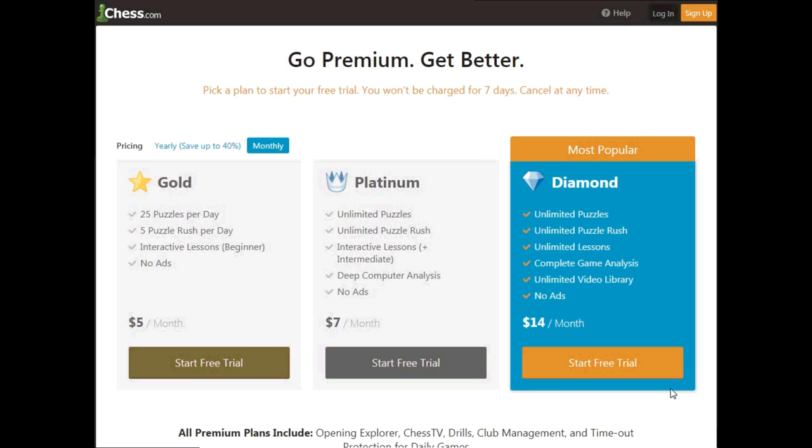Guys, I've got exciting news — I'm going to conduct a Puzzle Rush Contest for my subscribers. I'm giving away 3 one-month diamond club memberships of chess.com. You've got 7 days to participate: obtain your best Puzzle Rush score, comment your highest score below, and the first 3 winners get a free one-month diamond club membership. Subscribe to the channel to participate, and send a screenshot of your highest score along with your chess.com username to my email address in the description. Diamond club membership gives you unlimited tactics, unlimited puzzle rush, unlimited lessons, and unlimited videos. Read the description for more details.